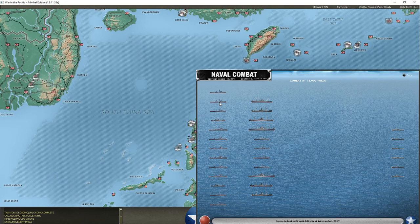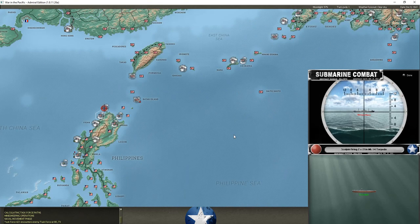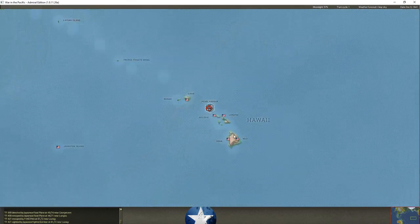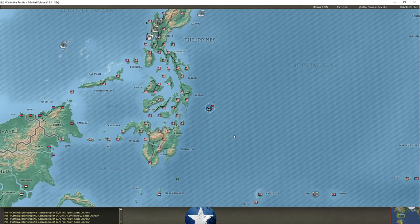There appears to be a surface engagement near the Philippines — torpedo boats on the right, Japanese transports on the left. My torpedo boats didn't engage, which is incredibly frustrating. That looked like an incredibly vulnerable enemy task force that we could have potentially ravaged. I didn't see much in the way of enemy surface ships in my brief glance at what they have there. Damn it, that's really frustrating!